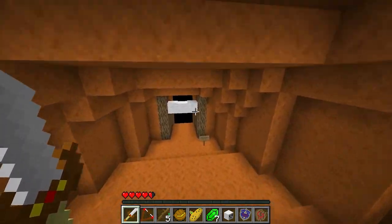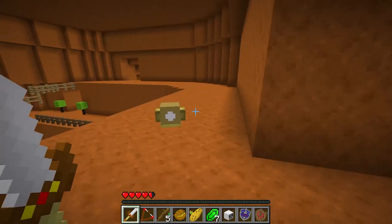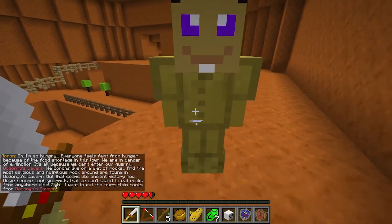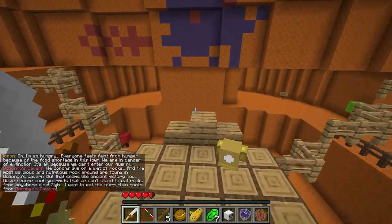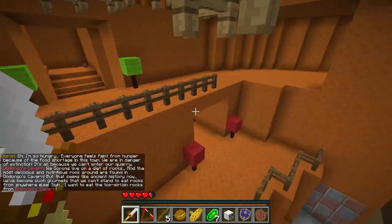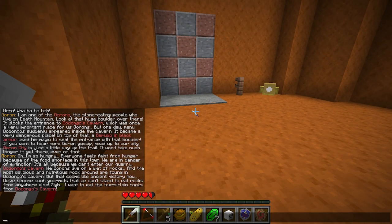Here we are at Goron City, home of the Gorons. 'I'm so hungry. Everyone feels faint from hunger because of the food shortage in this town. We are in danger of extinction. It's all because we can't enter our quarry, Dodongo's Cavern. We Gorons live on a diet of rocks, and the most delicious and nutritious rocks around here are found in Dodongo's Cavern. But that seems like ancient history now. We've become such gourmets that we can't stand to eat rocks from anywhere else. I want to eat the top sterling rocks from Dodongo's Cavern.'